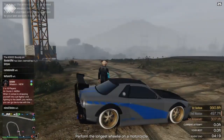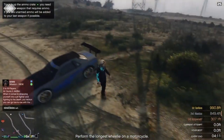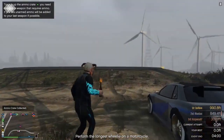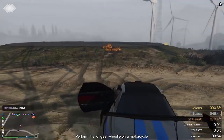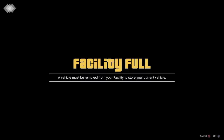Drive to your facility with the LG Retro. When you see the facility full for the selling piece, press the button, go back to the application, then go to the side of the facility and throw a molotov.